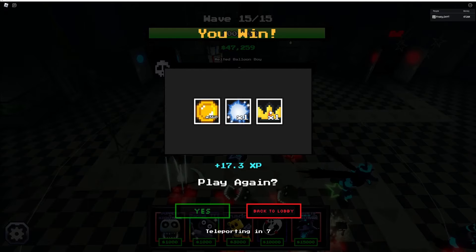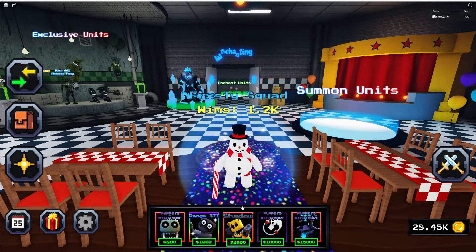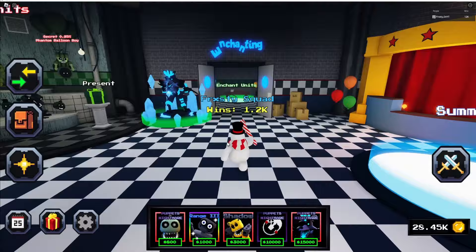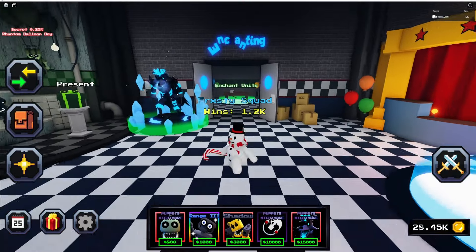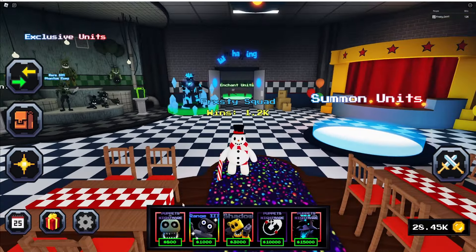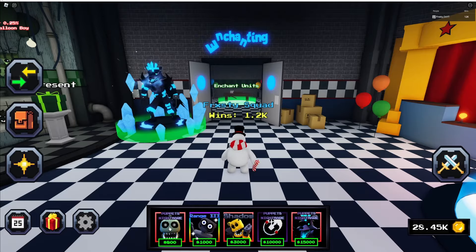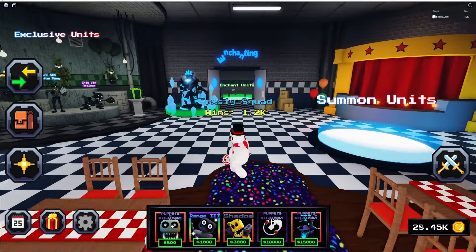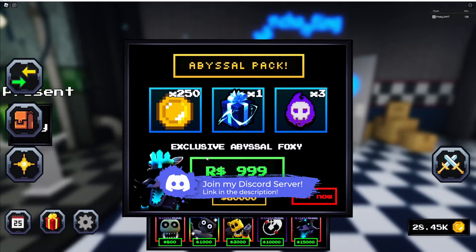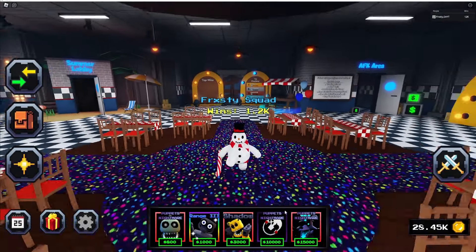We got 360 coins, one blue remnant, and one crown. Heading back to the lobby. So that's the Abyssal Foxy showcase — let me know in the comments what you think. I'd put it at mid-tier at best. If there are maps you can't beat and you need something to slow enemies, it works for that. They also buffed the Phantom Puppet, so start using that. It's 50,000 coins or 99 Robux — you be the judge.